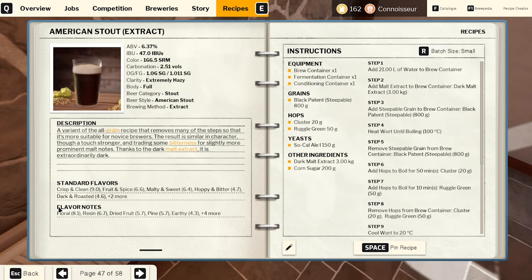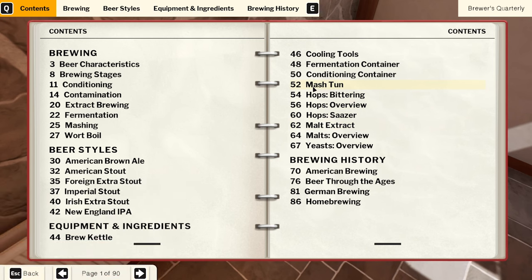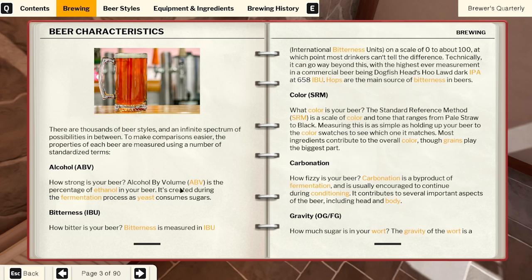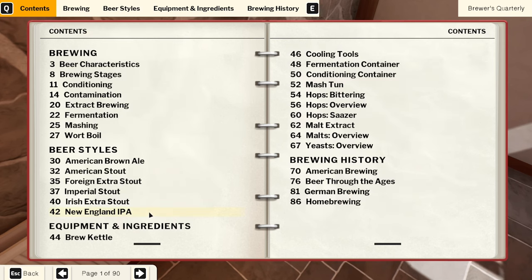The blonde ale comes in at 4.6 - let's go batch size medium. We need to work out the ABV. ABV - actual - is your beer alcohol by volume, the percentage of ethanol. Processed yeast consumes sugars. So does that mean less yeast, less sugar for the ABV?